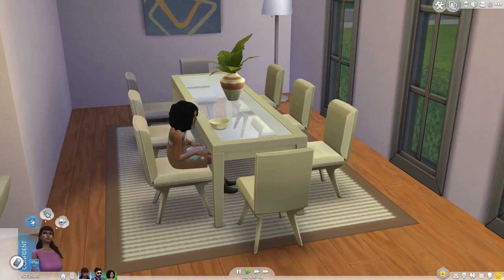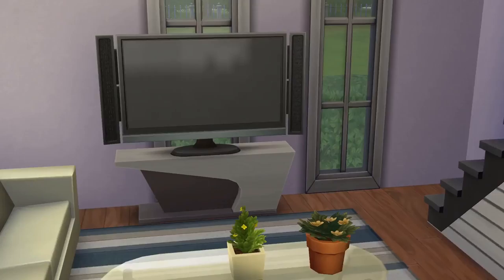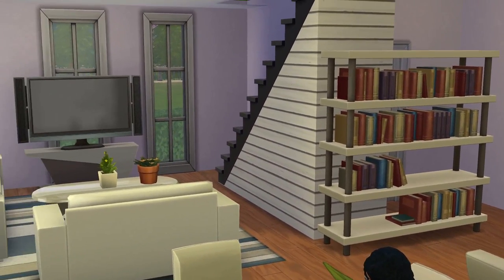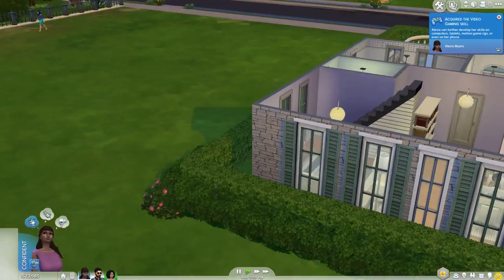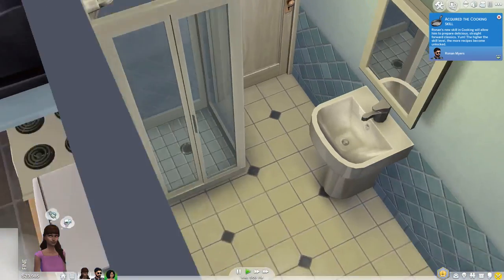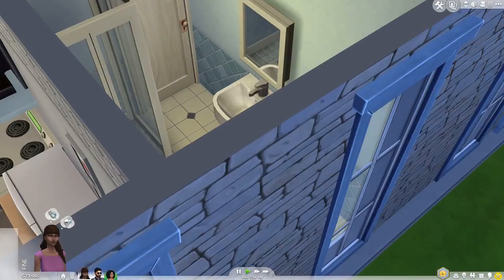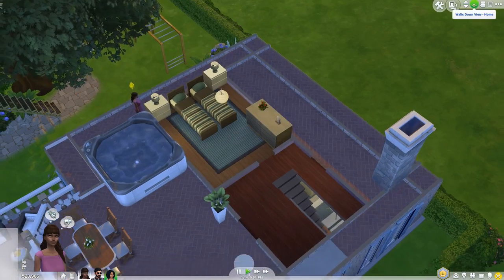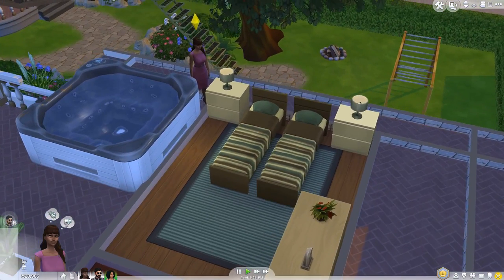Now we're in the dining room slash living room — there's the same painting again. It's kind of modern and open. The living room is pretty nice, and I like how there's a bookshelf right next to the stairs — that looks nicely laid out. That's pretty much all of the downstairs, though I almost missed another bathroom. It's a bit smaller than the other one — just a shower, sink, and toilet with basically the same wallpaper.